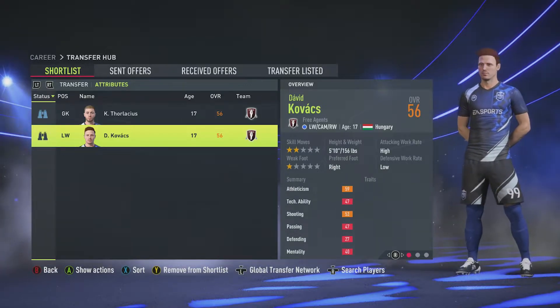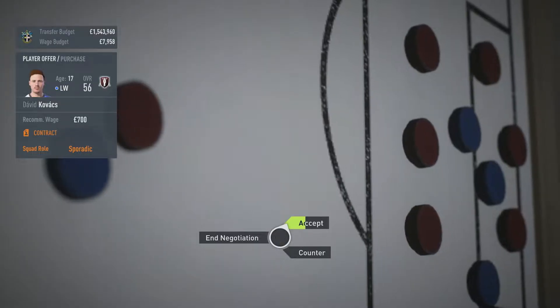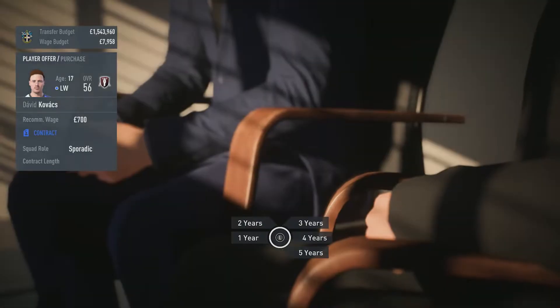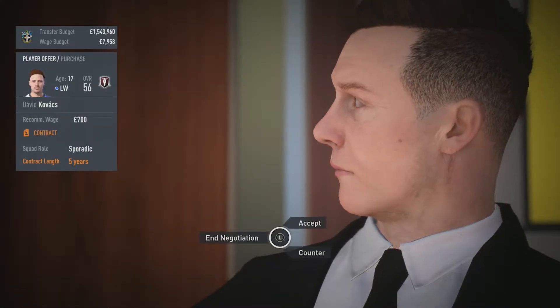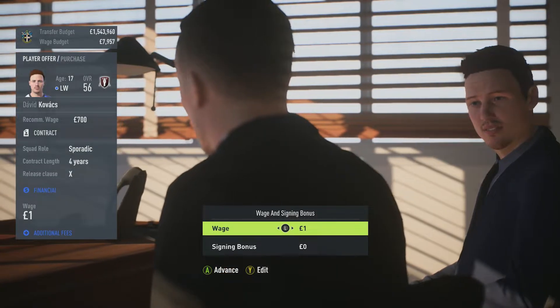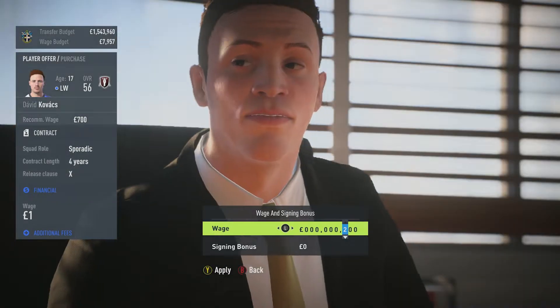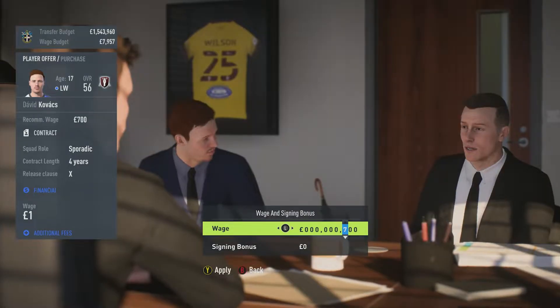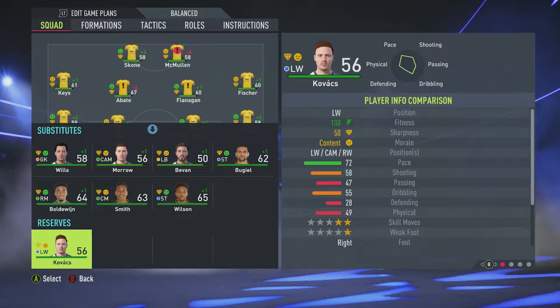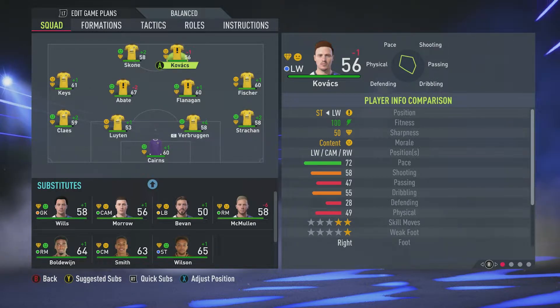So let's go sign David Kovacs. He only wants a sporadic role which is fine by me, but considering that finishing he'll probably be starting quite a lot of games. I'll give him three years — he wants five, we'll counter at four. No release clause, recommended wage 700, so let's go in at 700 and see what he says. And he's happy with that, so that's our first signing of the window done. Now we have one reserve player and he'll go straight in up front.